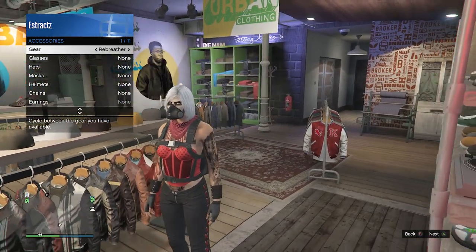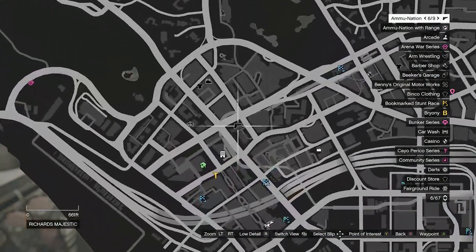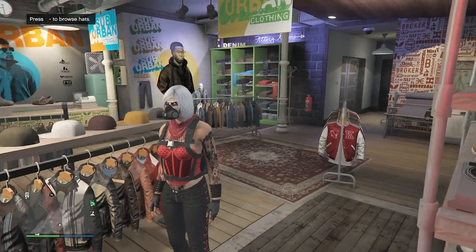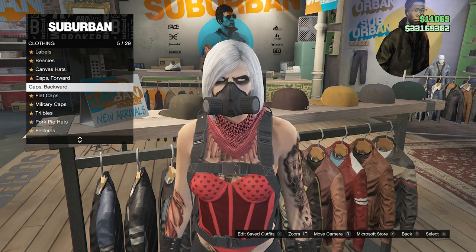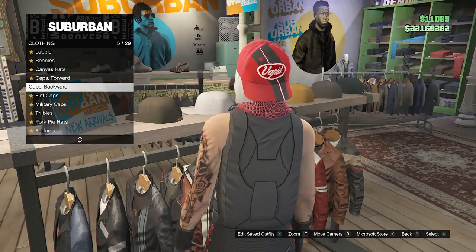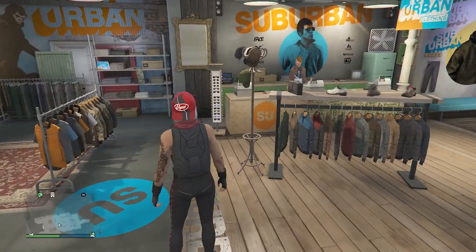You'll see your character equip the rebreather. If you don't have the rebreather, go to a gun store, go to the middle counter where it says gear, and you'll see earpieces, night vision goggles, and at the bottom the rebreather. After equipping the rebreather, head back to the clothing store, go to hats, scroll down to caps backwards, and look for the vapid cap on slot 3. It should combine with the rebreather.